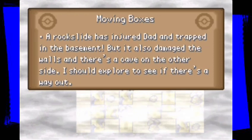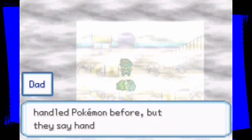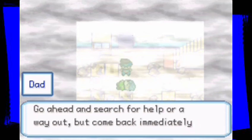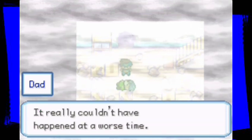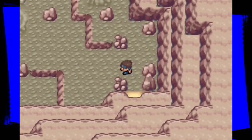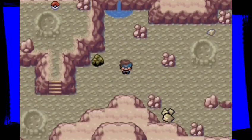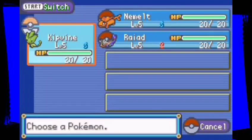Dad says: 'I don't want you going alone though. I left my Pokemon, but I do have a few Pokemon I was just starting to train. Here — take these three starter Pokemon.' He also gives five potions and five full heals. Journal update: a rock slide has injured dad and trapped us in the basement, but it damaged the walls and there's a cave on the other side I should explore to see if there's a way out.